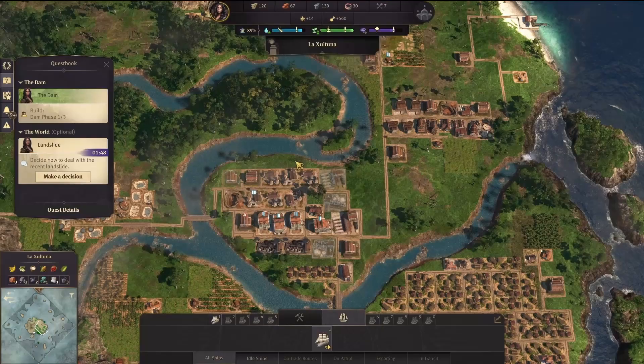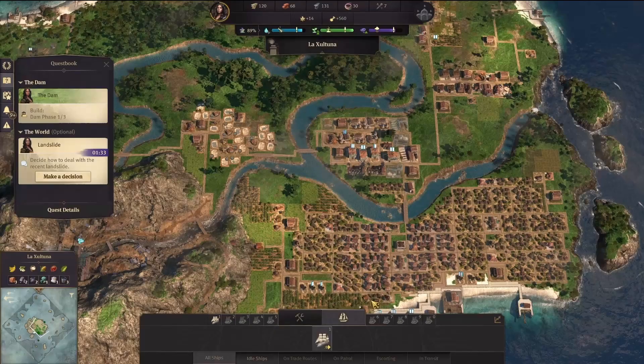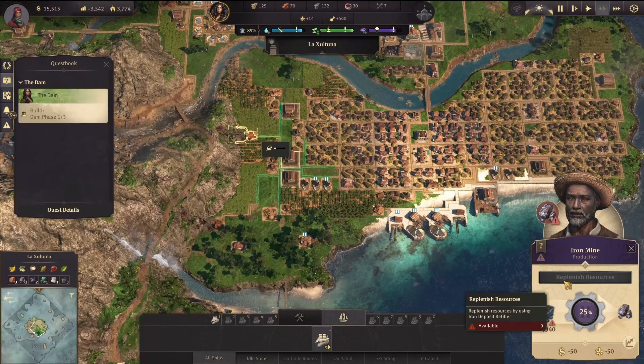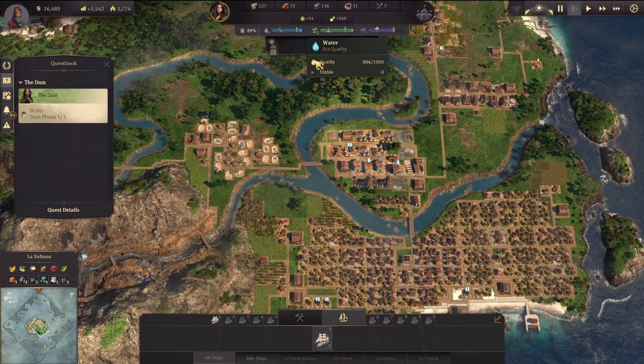This is the landslide event — if you don't choose one of the two options at the top, you will lose one of your mines and it doesn't tell you which one. I'm checking which mine it is by going inside, and we see this one went to zero out of 340. Good thing I have my dynamite ready so I can use it now and restart it right away.